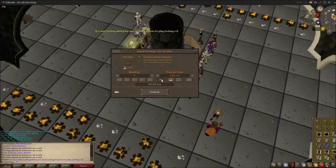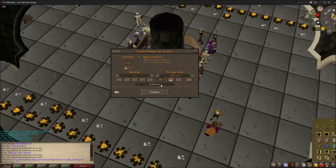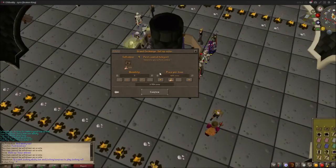This inventory here is supposedly worth 4 mil because it's got 3 mil worth of god pages. Let's try to sell everything and see how this goes.